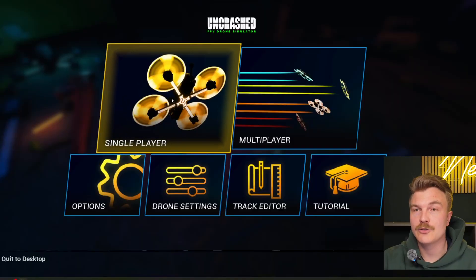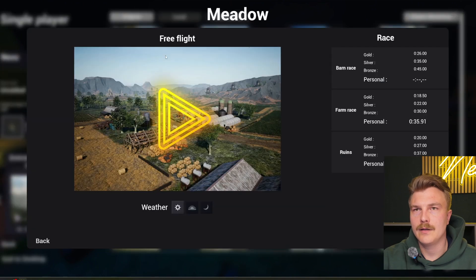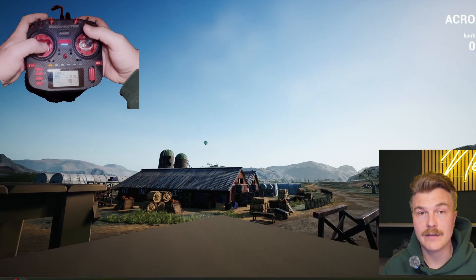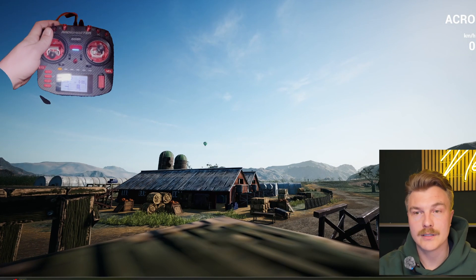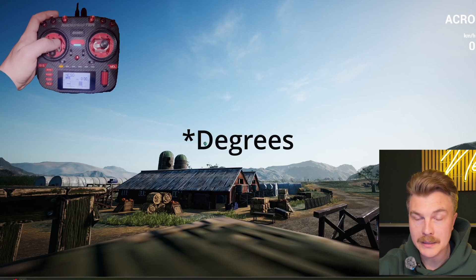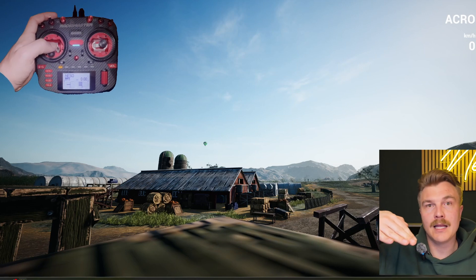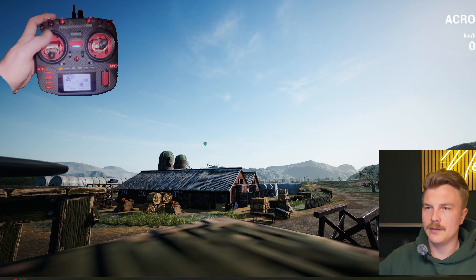I have switched to Uncrashed to show you the second part of the video - where we're gonna fly and see what is really important and how you're gonna improve your skills as a freestyle pilot or racer. First of all, it's all about getting the basics. The first thing we need to do is check our camera tilt - let's start with 15%, really low. The higher the camera angle, the more your drone is tilted, more pitched forward, and you will have more ground speed. But we start slow and just wanna learn how to control the drone.